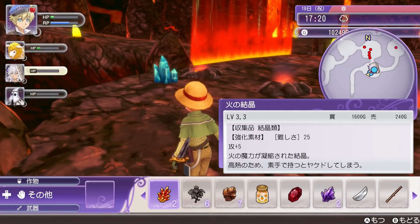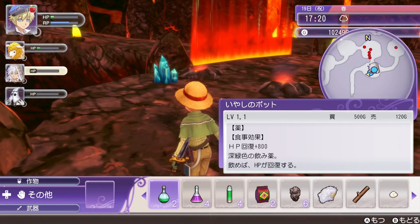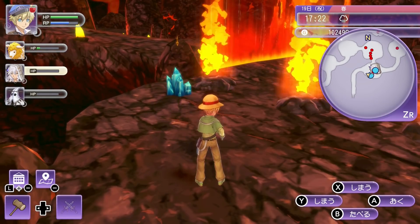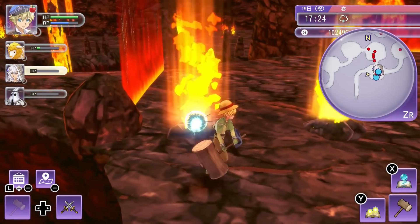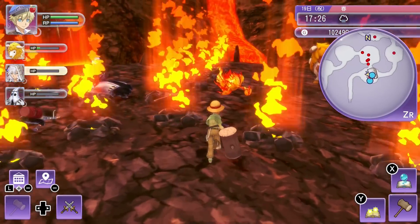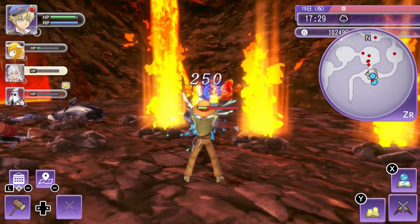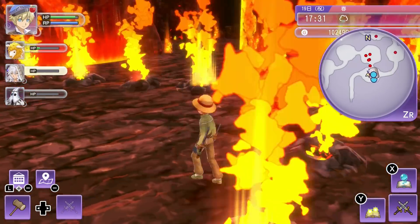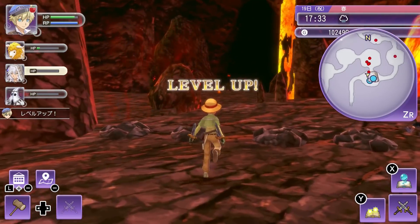I'm just gonna drink a little potion because I'm almost dead. And then with my hammer I should be able to get RP from this. And it's still blocked - there should still be one enemy. These ghosts always kind of disappear and reappear, so sometimes they're a little bit tricky to locate. Alright, we're done - let's continue.